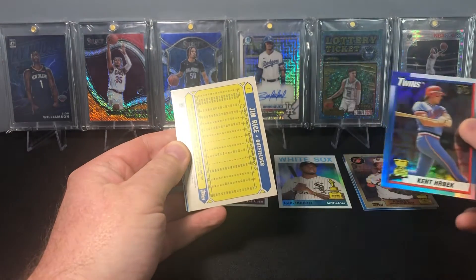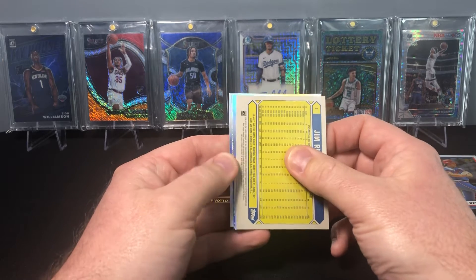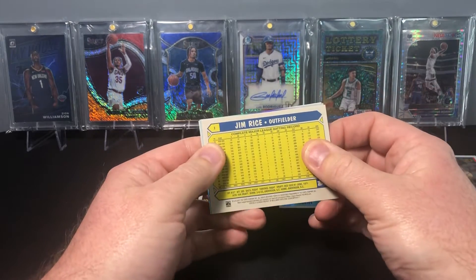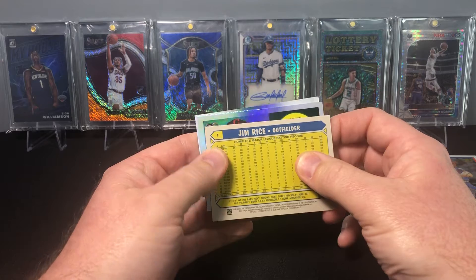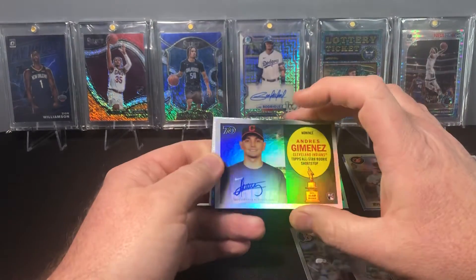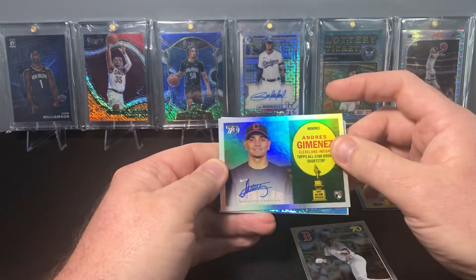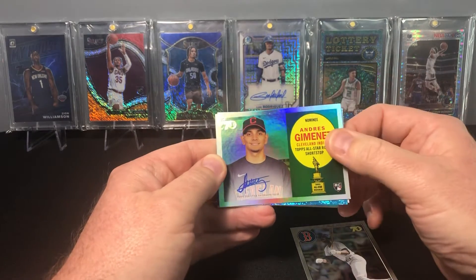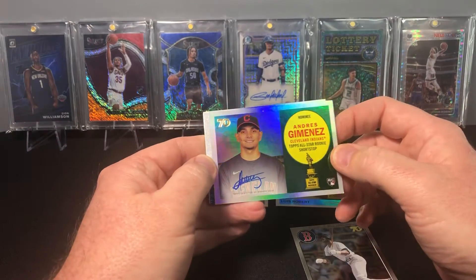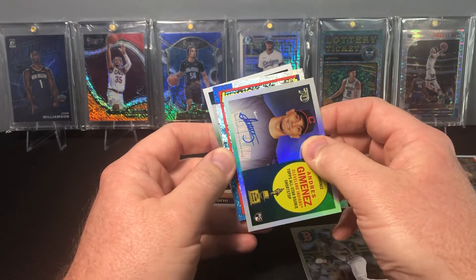Now we are into our variation and that is going to be Jim Rice. Here's going to be our auto — I believe it's going to be a rookie this time. And it's Andres Gimenez, so it's a rookie auto, just not the rookie I'd like to see. It is a PC hit I guess, but that one has a dinged corner — I'm not sure if you can see that. That's kind of disappointing, but nonetheless it's a rookie auto.